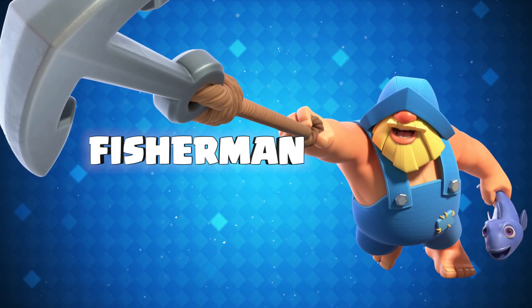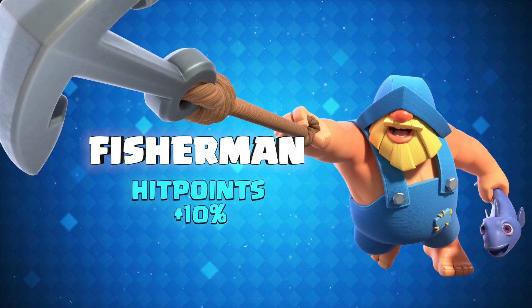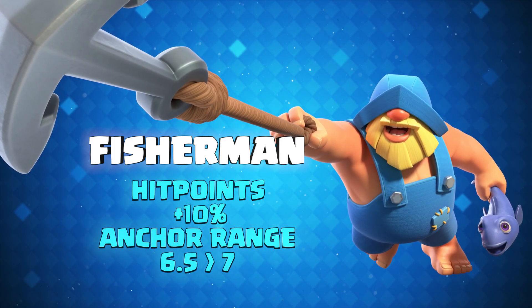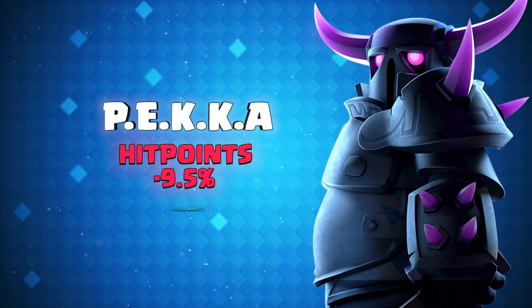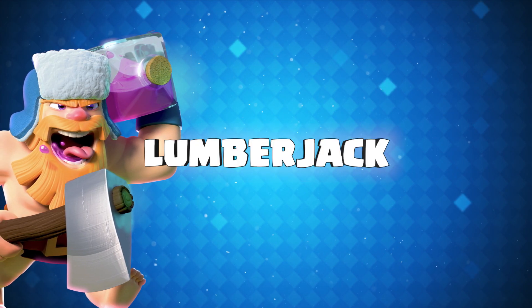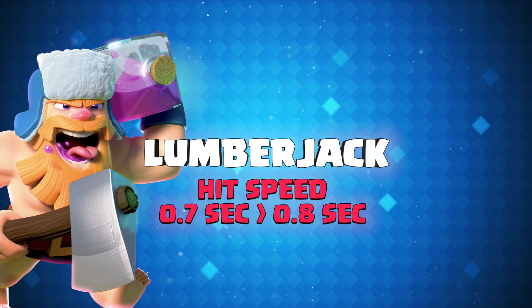The latest card, Fisherman, is getting a nice little buff to his hit points and he's also getting a buff to his anchor range. Pekka is getting a hit point nerf but she is also getting a melee range buff. Our favourite Elixir Guzzling Lumberjack is getting a nerf to his hit speed.